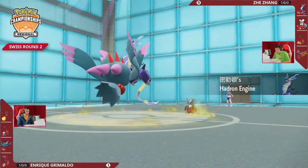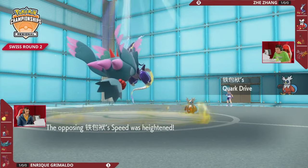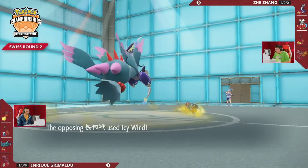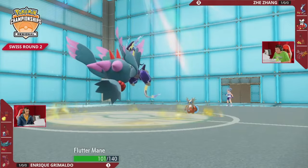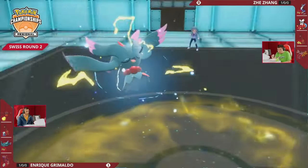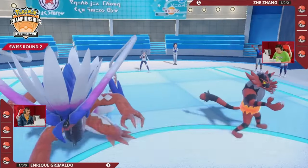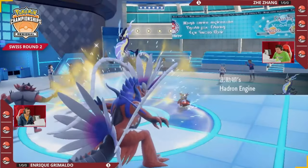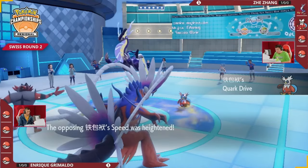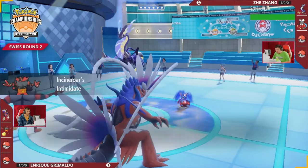Flutter Mane is left by itself, choice specs locked into Moon Blast — single target, going to need three attacks to get through a Focus Sash and two targets. There's no way that happens; Flutter Mane gets KO'd by the first Electro Drift. Jay takes Game 2 in shocking fashion — it felt like everything was building to Chien-Pao closing it out, and one critical hit undoes it all. Jay uses Icy Wind to drop Flutter Mane's speed and Electro Drift to finish it. We're going to Game 3, tied one game apiece.